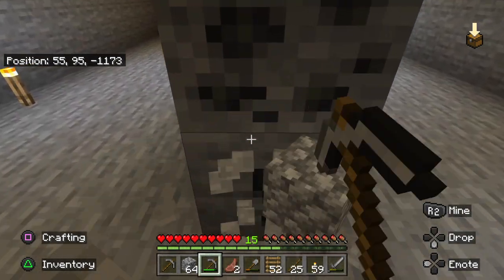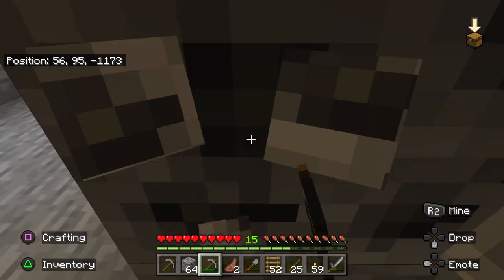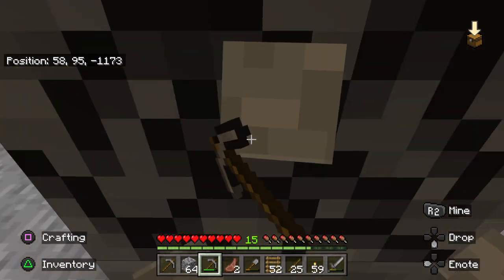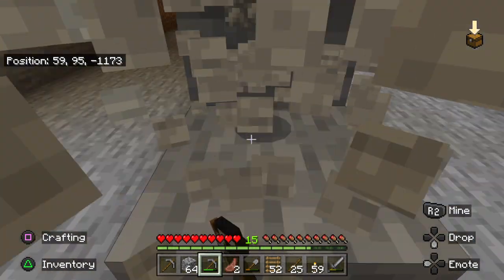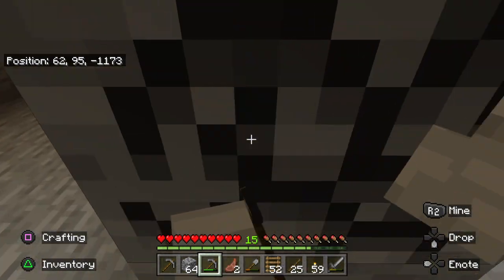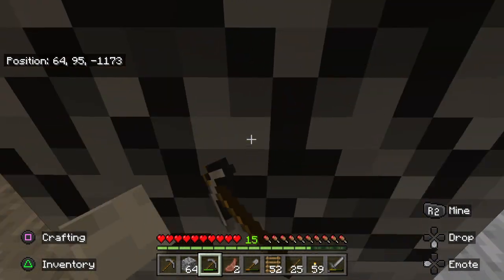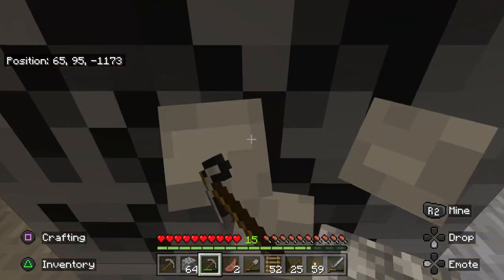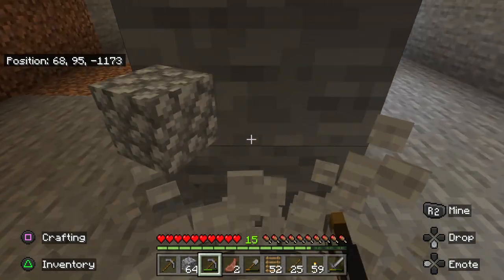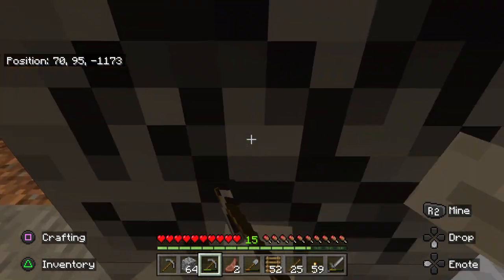We'll just dig in here and see if we can get through some of this. Get some coal out of these guys, some cobblestone, sometimes some dirt, but right now just cobblestone. Banging these blocks until they pop, just like in the old time movies' prison yard — start breaking big boulders into small ones.